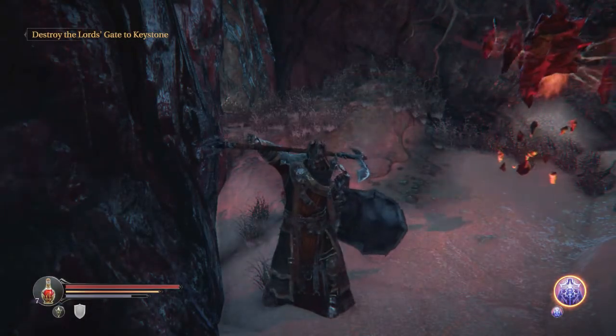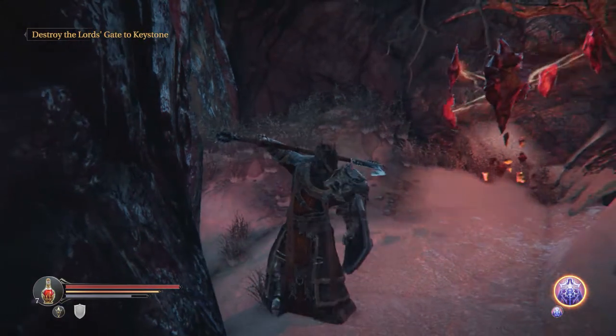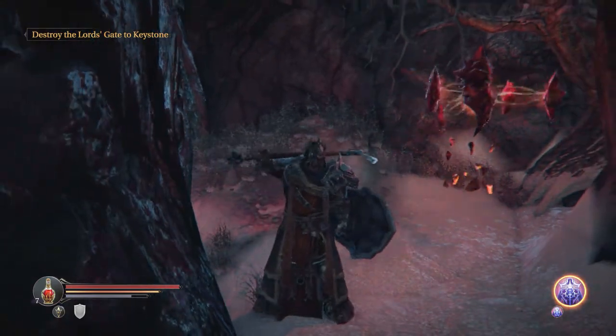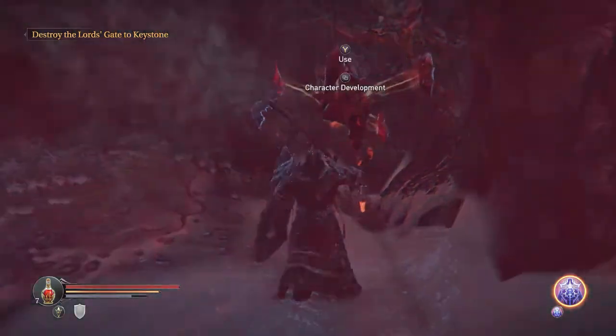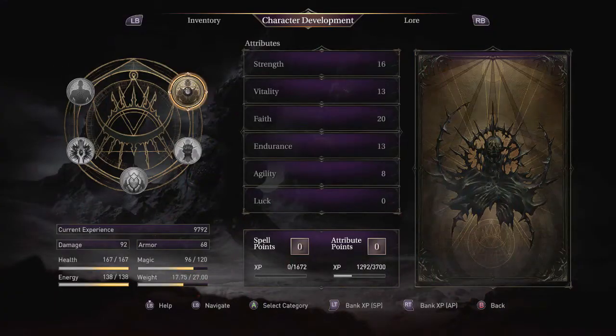Hello and welcome back everybody. As you can see Harkin has a lovely set of armor that we picked out for him from last episode, and we have this checkpoint here that we're going to use to spend a bunch of experience on some attribute points.